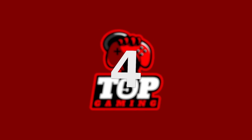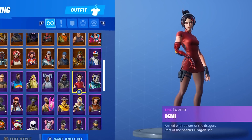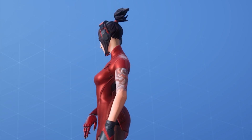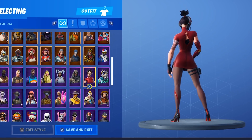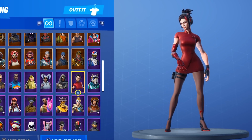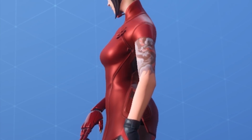Number 4: Demi. Demi is a skin unlocked by reaching Tier 87 of the Season 9 Battle Pass. Armed with the power of a dragon and part of the Scarlet Dragon set, this outfit is straight fire. Demi has all sorts of features — she has a red stripe in her hair, wears a red and black gaming headset, and has a sleeve tattoo showing a dragon. Zoom in and that dragon has a hilarious derpy face.